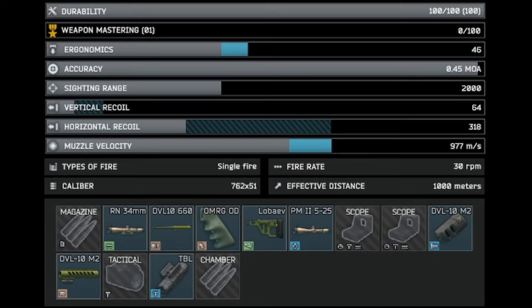Up on the screen right now are all the attachments you're going to need in order for Mechanic to accept this weapon. There will be a parts list in the description as well if you want to copy and paste into the wiki or whatever, and there's an alternate build that I'll talk about in the video that will also be in the description below.